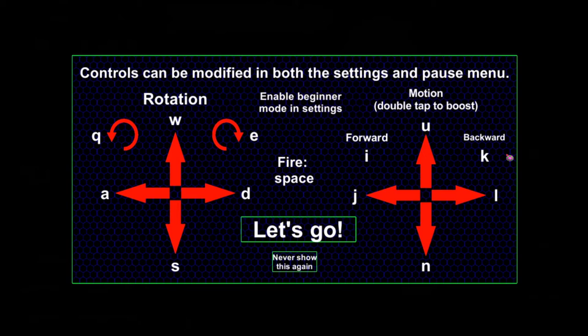The controls take a while to get used to. It's two hands on the keyboard for full six-axis control, meaning rotation and translation are both fully defined. On your left hand, everything is rotation: looking up, down, left, right, and rotating clockwise and counterclockwise. On the right hand is all translation: forwards, backwards, left, right, up, and down. It'll take some getting used to, but if you stick with it, it's much more freeing to have full six-axis control.